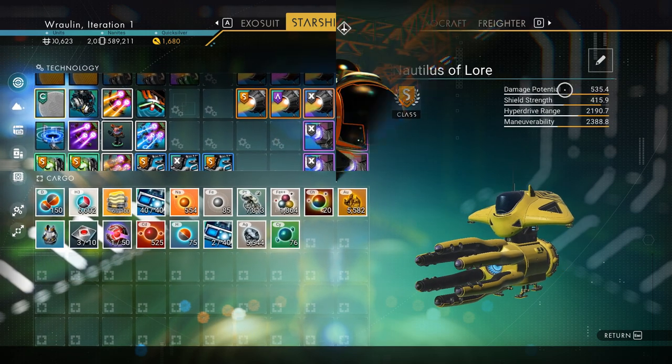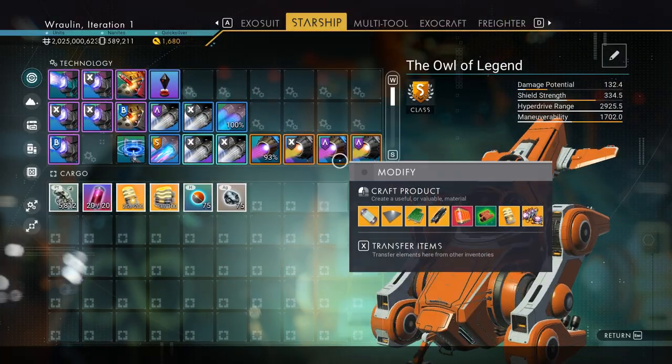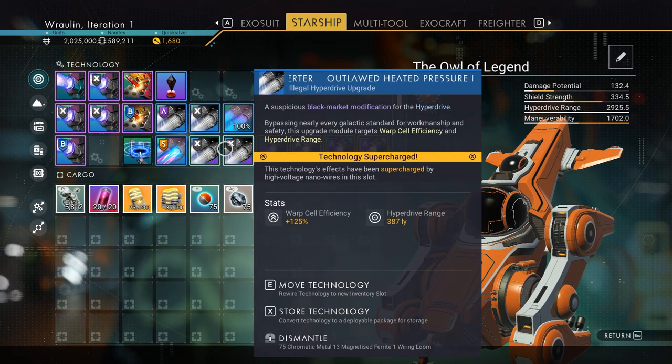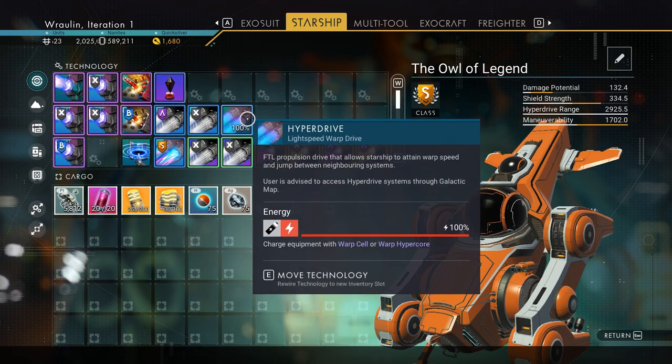All the S-class ships I've checked out so far will have four supercharge slots, where my exosuit upgrades had three. So if you only see three in your suit, don't freak out. That's all I had too, and I've checked several of my save files.